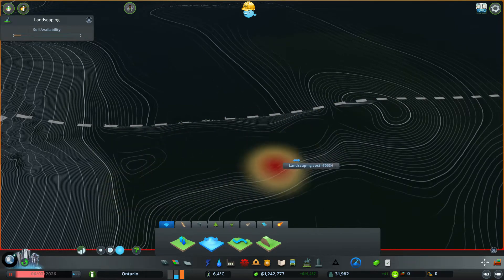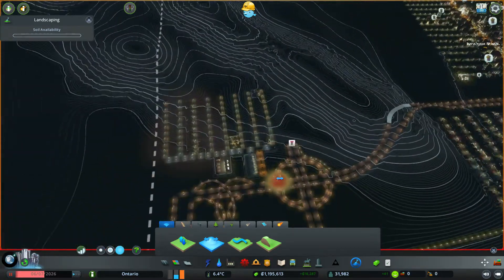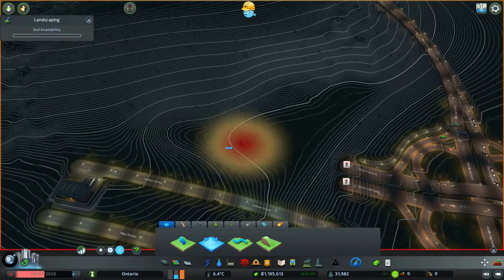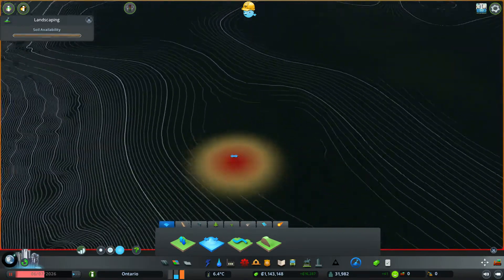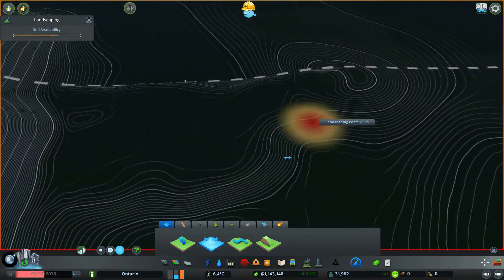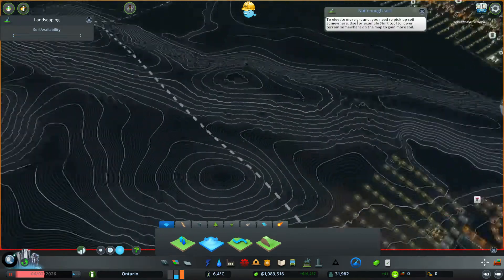There you go, and then you can just kind of expand this. Now, this is going to cost a lot — look how much money this is going to cost. We're at 1.2, but let's just say for now. So I want to kind of work on this area and make this better. It's all full, we're at 1.4-ish area. And then we're going to go over here and kind of work on flattening the area with the soil. And there you go — 1.8.